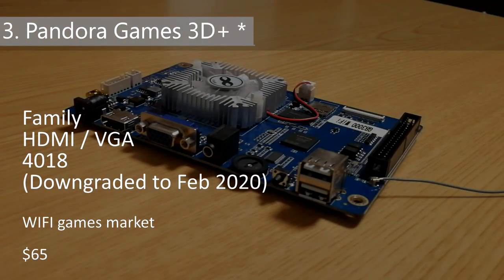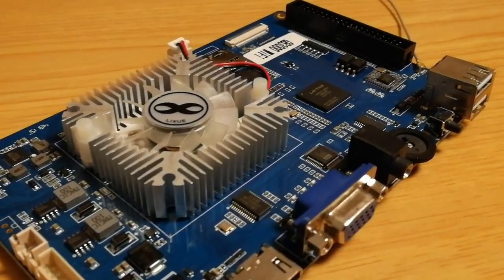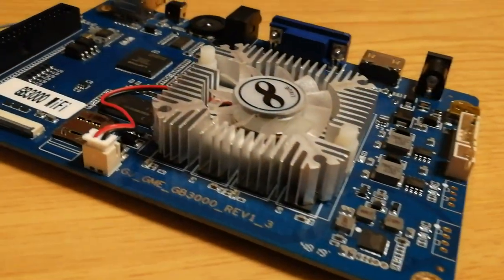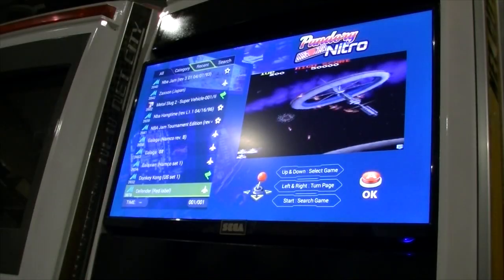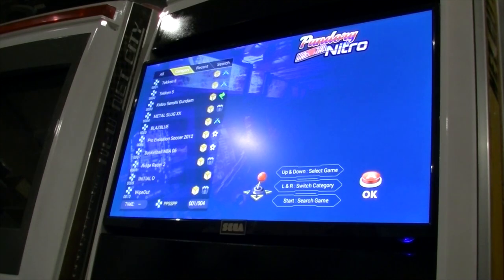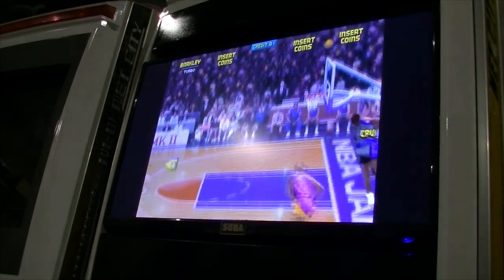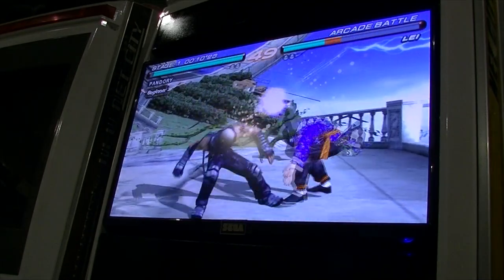Number 3: Pandora Games 3D Plus. The Plus comes with the system on the board and games separately installed onto the microSD. Much like the Saga TV box, it has the 812 — the fastest running Pandora box chip of 2020 — and a fairly robust menu. The games list has the same systems as the TV box. More games can be added by Wi-Fi store, USB stick, or via Pandory.